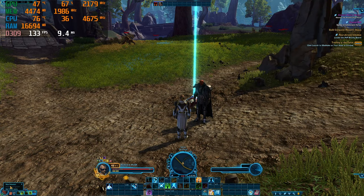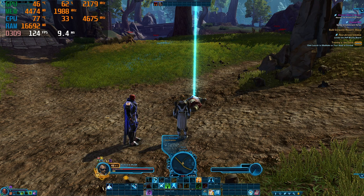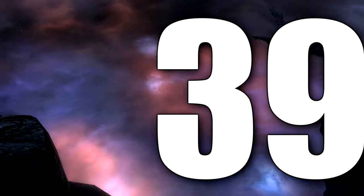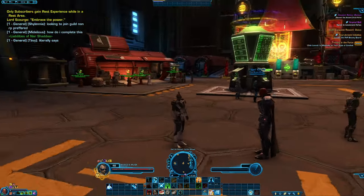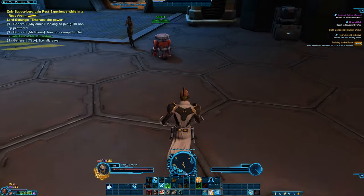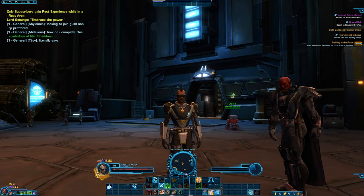Did you know that you can instantly heal your companion by simply dismissing them and then summoning them? It's quite a quick process — you can do it even quicker by mounting and then getting off your mount. Did you know that you can move around by simply holding the left click and right click together at the same time? I would suggest you use this more often as it's much easier later on when you get more abilities and eventually use keybinds.